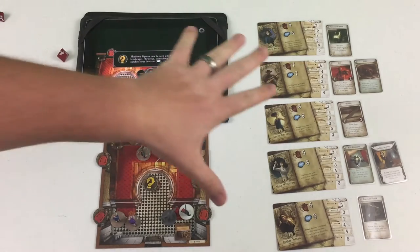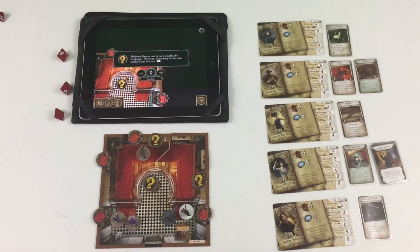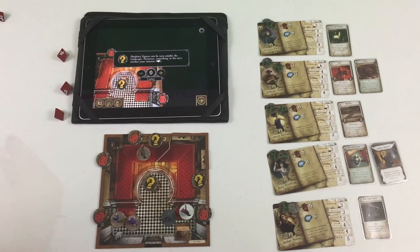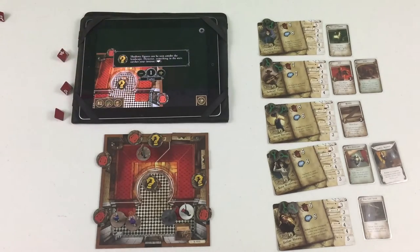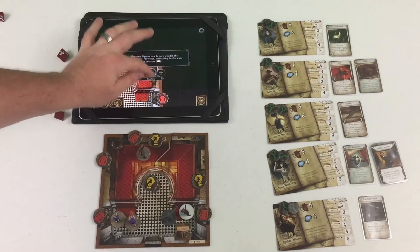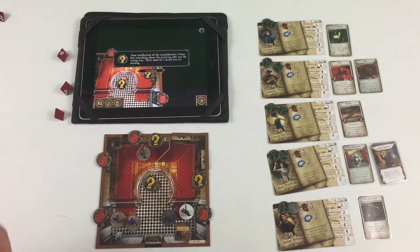Let's put out these clue tokens so we don't forget about them. Ash Can Pete only got one success, so let's go ahead and do that — make it one success and confirm. The result: 'Your recollection of the constellation is hazy but something about the painting rubs you the wrong way. There must be a detail you are missing.'